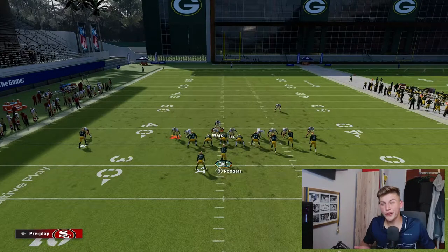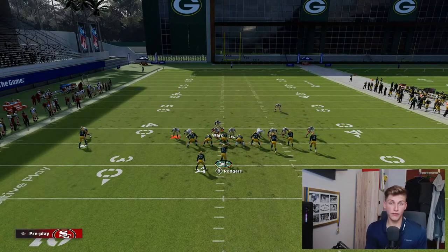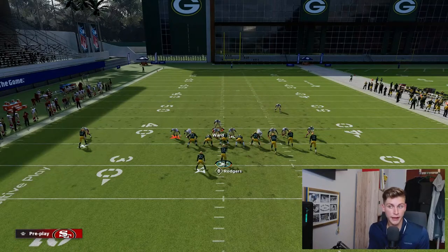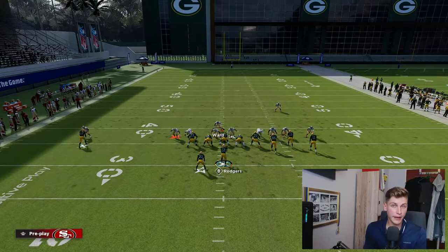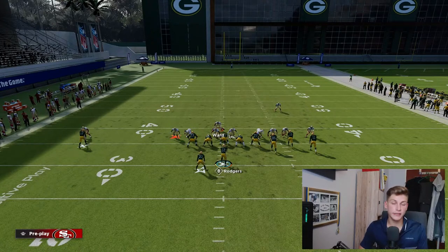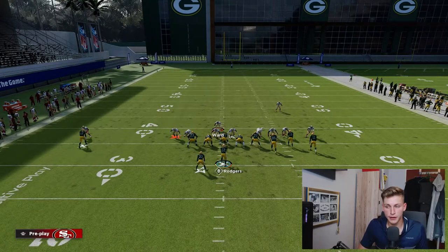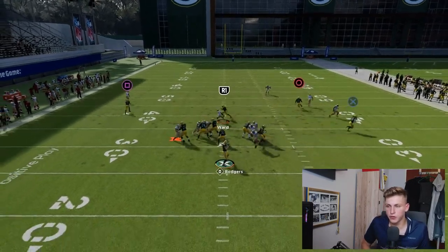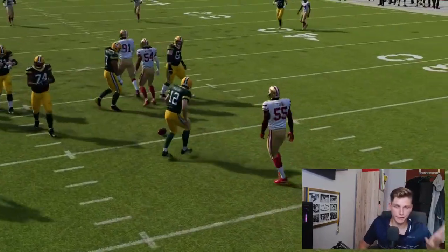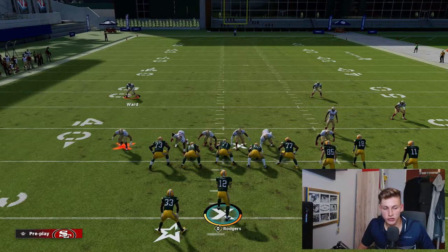It is important to know what your weakness is when you're putting that guy who was in the flat earlier on the blitz. The flat is going to be weak. So your job as a user is to understand: is the running back blocking or not? If the running back is going to the flat, that is my job to cover. If the running back is staying in to block, then we can just engage the center like we did previously and the blitz is going to come in.